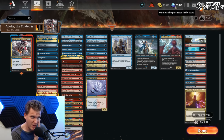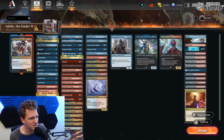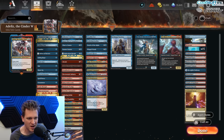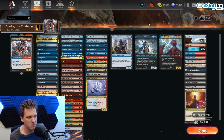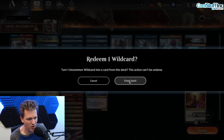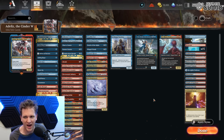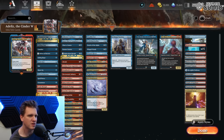An alchemy uncommon is what they wanted to charge me 10 gems for. I have many gems so I'm fine, but I bring this up because you might not want to spend 10 gems on an alchemy card. Look at my wildcards - I have 132 uncommon wildcards. Let's just craft it.